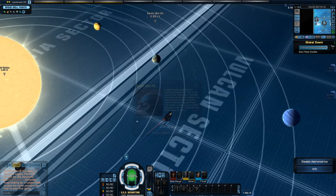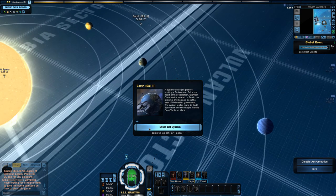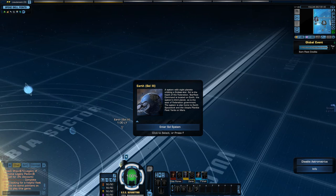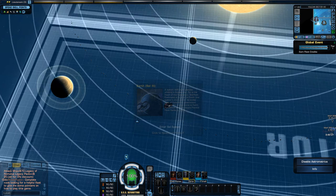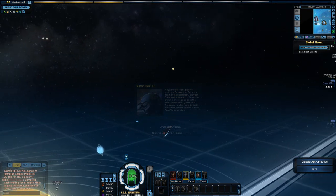So this is the solar system in the game. Since the game said there are only 8 planets, let me see — 1, 2, 3, 4, 5, 6, 7, 8 — yeah, I don't think they included Pluto. I guess they didn't include Pluto, unless that dot way over there is Pluto or something.